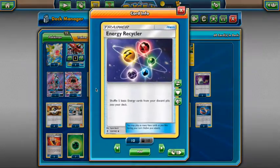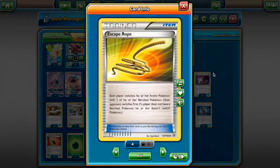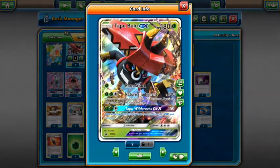Now on to items. We're playing two Energy Recycler — you could play one Energy Recycler and one Brock's Grit, but I prefer two Energy Recycler because there's never a time where I want to Grit; I always want to get the energy back in and then play a different supporter. This deck doesn't use many items so you don't mind putting another item in for Garbodor. We also play one Escape Rope — Bulu has three retreat and you're usually discarding all the energy — so it's another physical switch card.